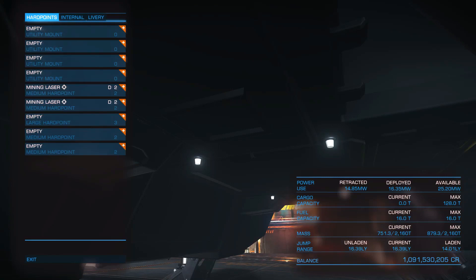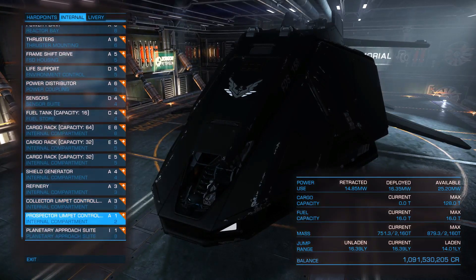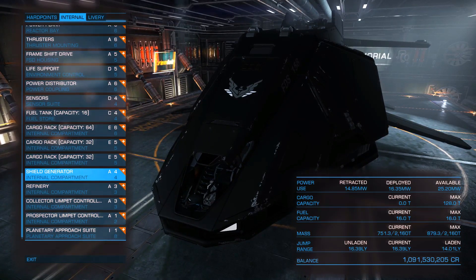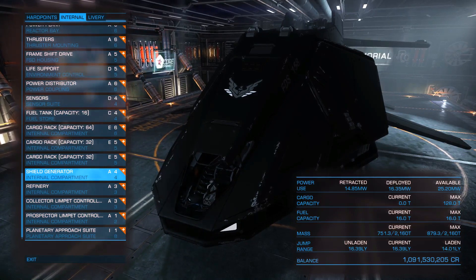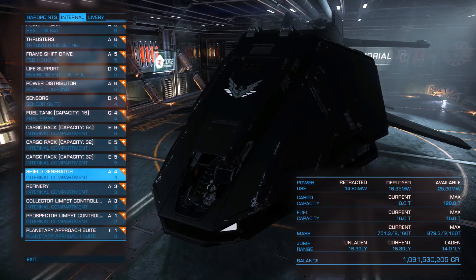The same applies in mining: we can equip it with 2 class 2 mine ledgers or more if we want, have a refinery with up to 8 bins, a Collector Limpet Controller, a Prospector Limpet Controller, a shield generator of A4, and a cargo capacity of 128 tons, which is quite decent for mining. We can also add some weapons and defensive modules on the utility mounts to protect against pirates and other NPCs. The low level of maneuverability might create some problems while navigating in asteroid fields, but in general it is not that bad an option for mining.